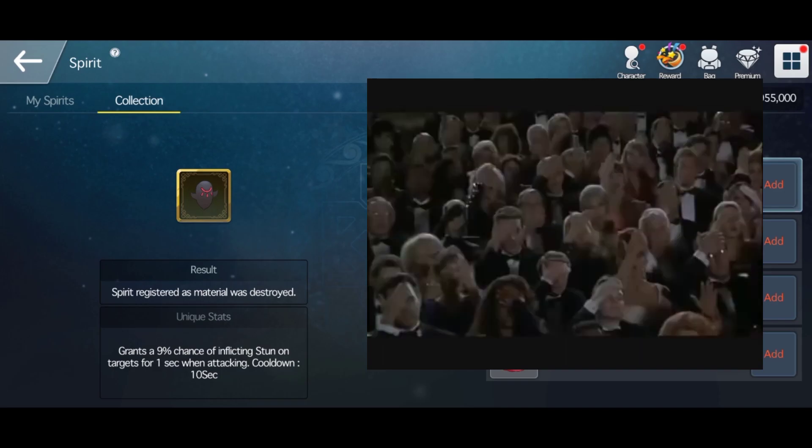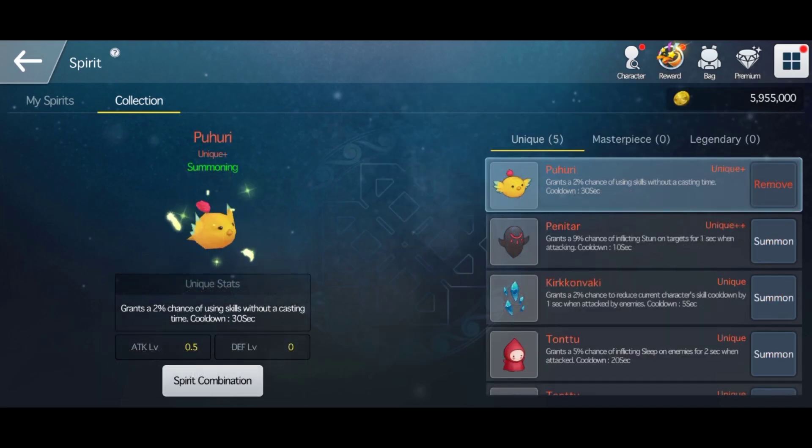Oh crap, it failed. So that's how you can increase the rarity of your spirit. For example, if you have 3 unique plus plus Santas and you want to make it Masterpiece, it will be a 100% chance.